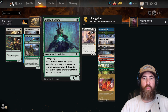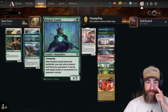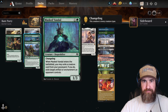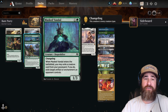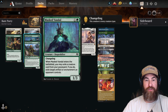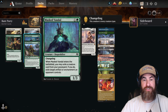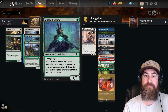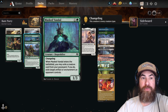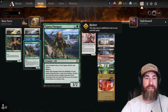Then we have four copies of Masked Vandal — one green one white for a 1/3 Shapeshifter. Very important in this deck. All the shapeshifters count as a rogue, cleric, or whatever you need, and they trigger other things in the deck. The ability: when this enters the battlefield, exile a creature card from the graveyard; if you do, exile target artifact or enchantment an opponent controls. That comes into play a lot. Even if you can't use that ability at the moment, you can still slam it on the board and just have a creature.